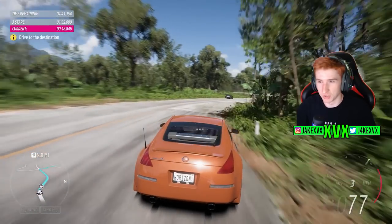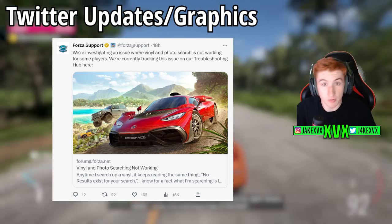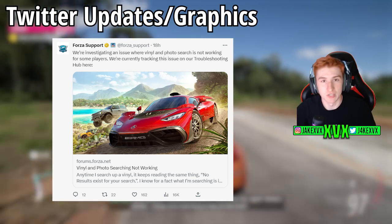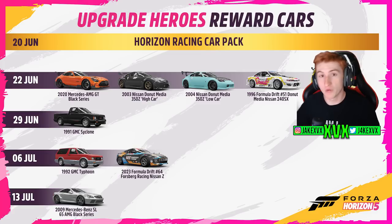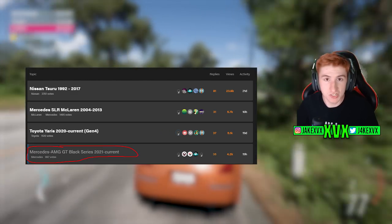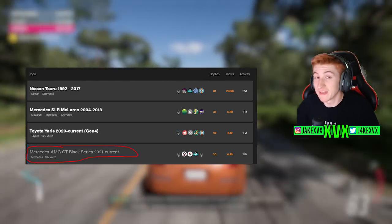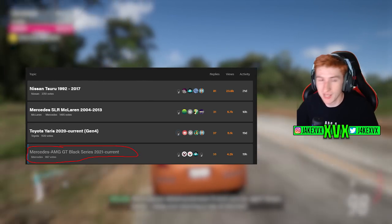Starting with the more routine stuff: over on Twitter, there's a new identified issue where vinyl and photo search is not working properly for some players, and they are tracking this issue on the troubleshooting hub. We have the usual monthly graphics for the latest update and all of the reward cars with the appropriate days to unlock them. It's worth noting that the AMG Black Series was one of the highly requested cars on the suggestions hub — I think they're finally listening, so let's see what else they bring.